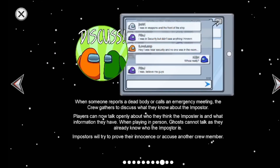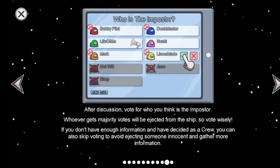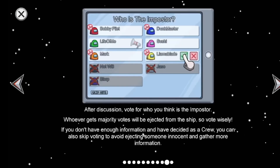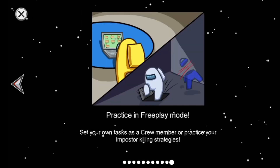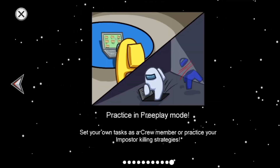Each round involves a mix of cooperation and deception, with crewmates discussing and voting on who they believe the imposters are, while the imposters attempt to blend in and create confusion. The game shines in its ability to foster social interaction.